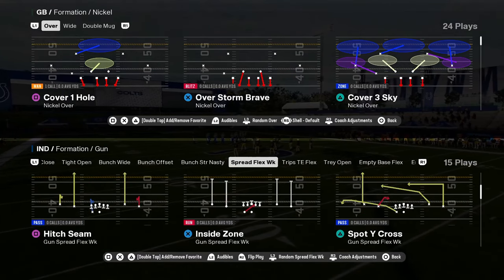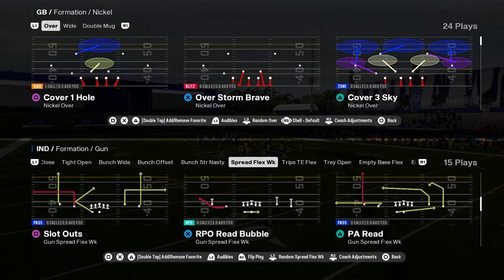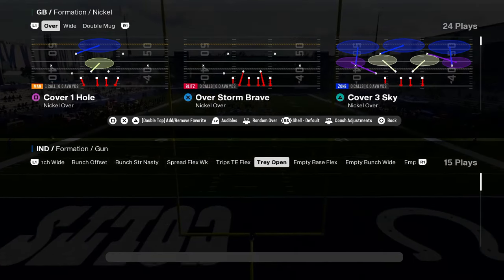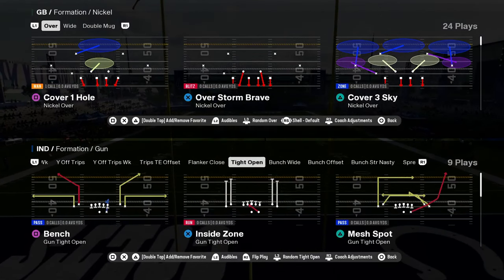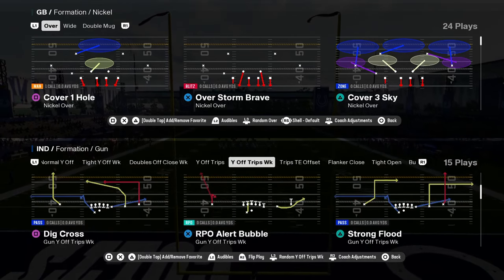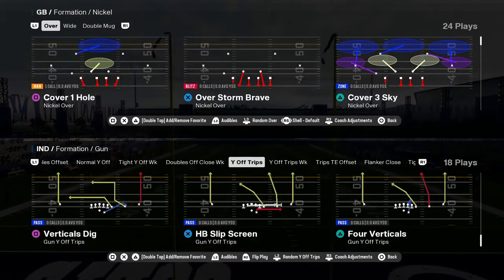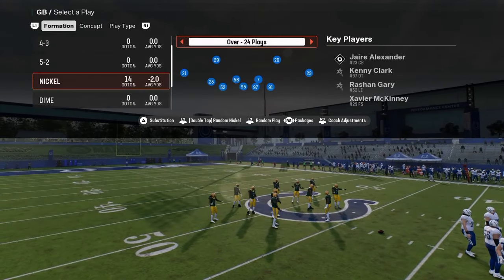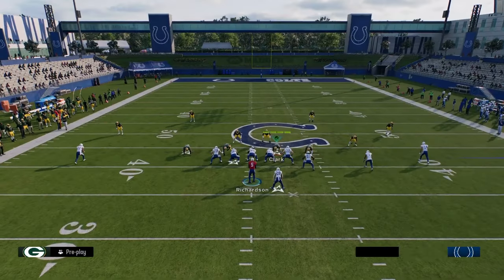Some really cool stuff in here. This spread has an RPO read bubble — this is a literal glitch play. They took out the trips tight end offset weak formation in this playbook, but you now have Y off trips. You have better versions with the RPO read flat — this RPO read flat is really good. So you just have so many options here in Colts.